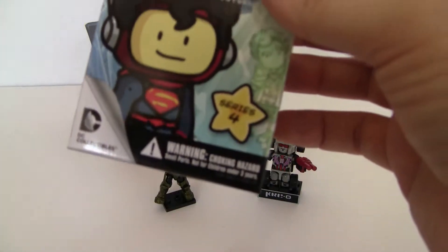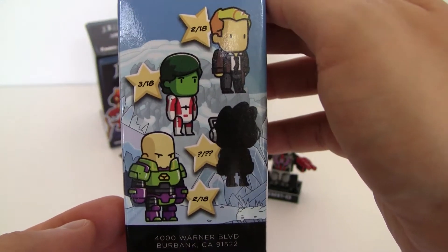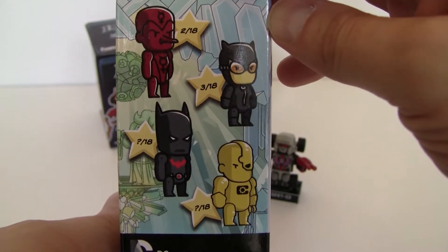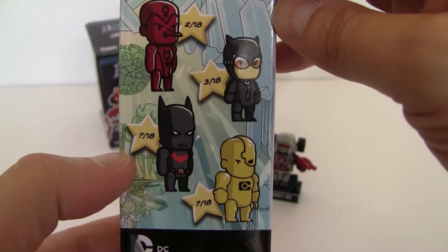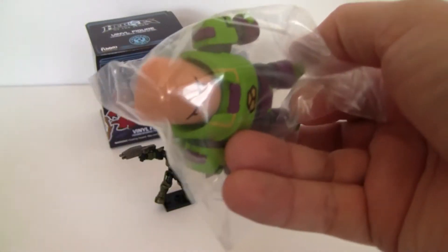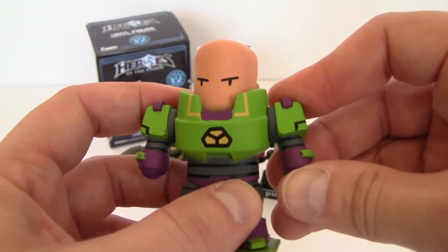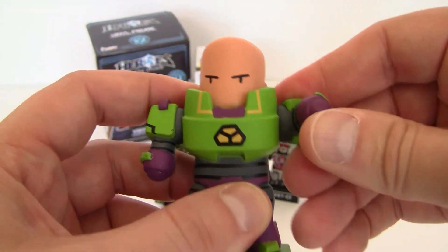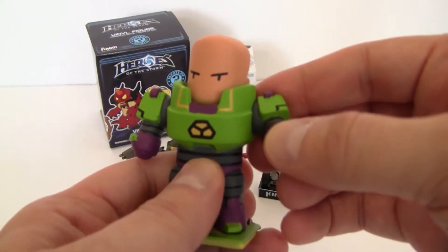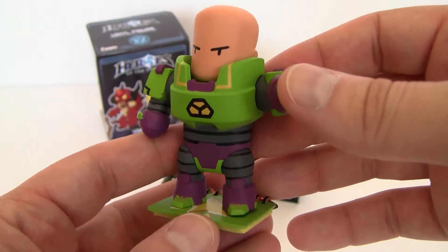Let's open up the Scribblenauts figure. This is a Series 4 Scribblenauts figure — one of the ones I haven't opened very many of, so there's a lot of characters I still don't have. Catwoman or Batman Beyond, and specifically Batman Beyond is the one I would like to get — out of 18. Oh! We got Lex Luthor again. He's got really big, really heavy, really stumpy looking arms. One of the largest and most heavy duty Scribblenauts figures, but it's a good one. This Lex Luthor is really cool.